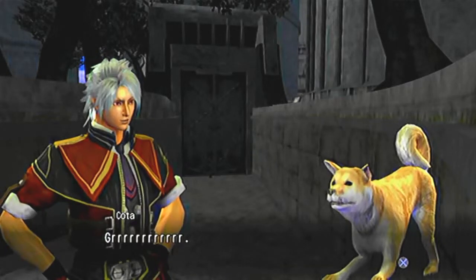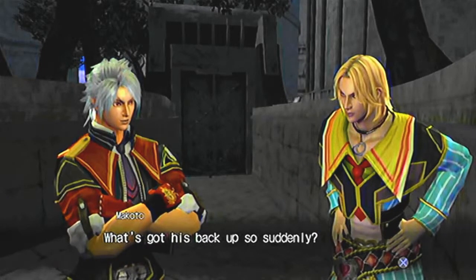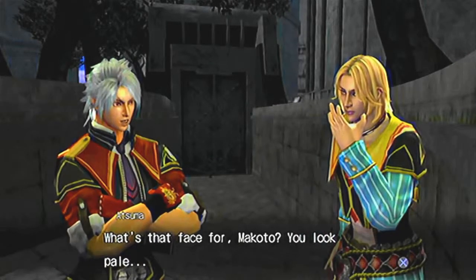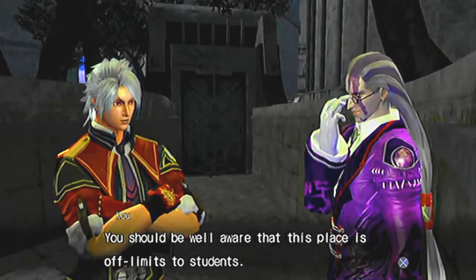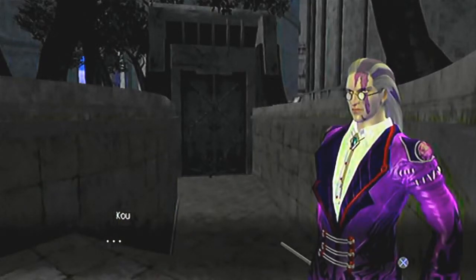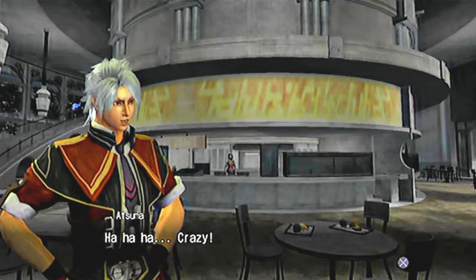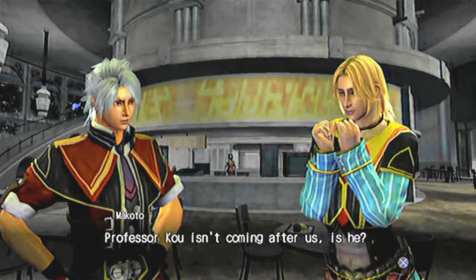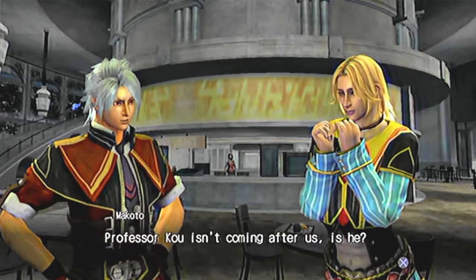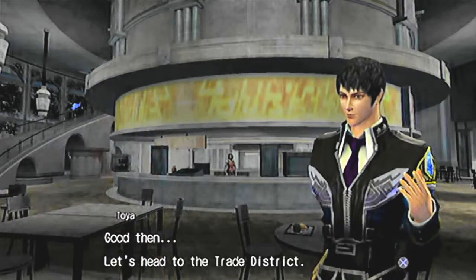Toya notes Koda has come close to being used in live experiments a few times — 'poor puppy's missing an ear.' Suddenly Koda gets agitated, and Professor Ko appears, warning them this place is off limits to students. He says cryptically: 'It's still too soon for you to show your true colors, Atsuma.' After Ko leaves, the group confirms they're in the clear and agrees to try not to cause a fuss, then heads toward the trade district via the school south exit.